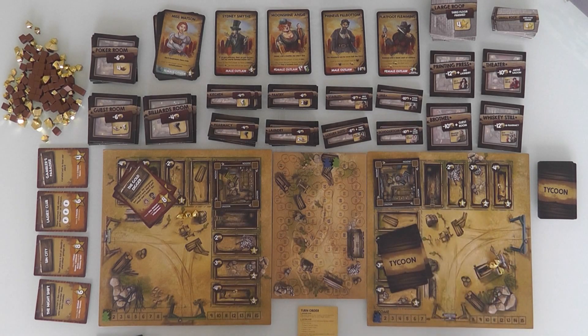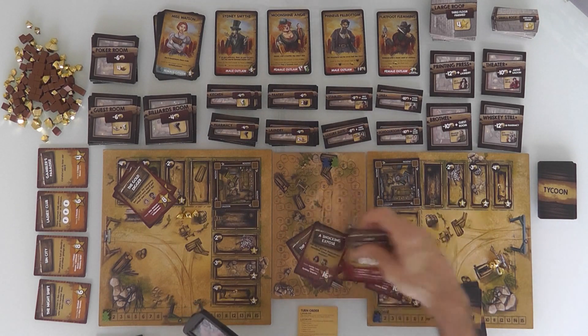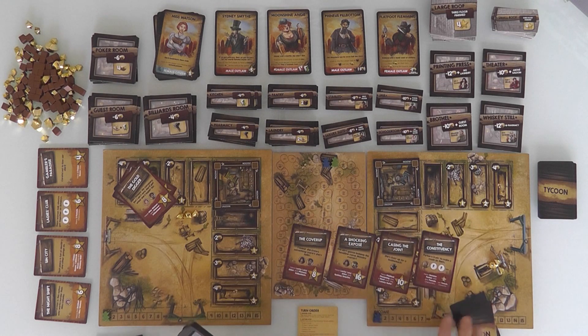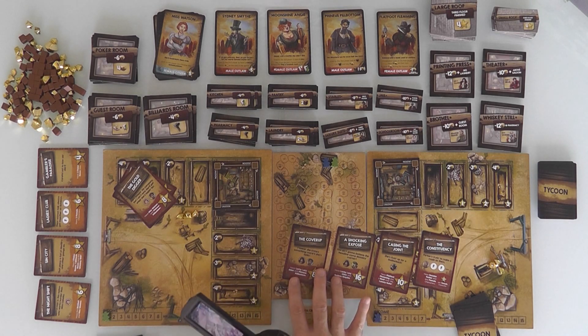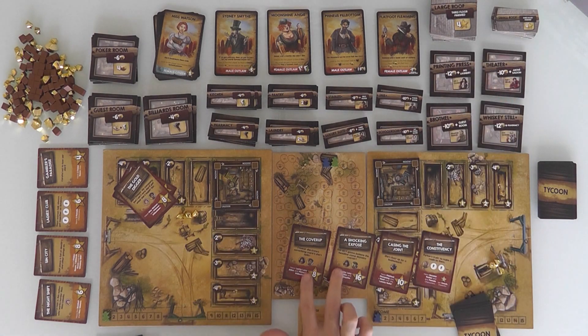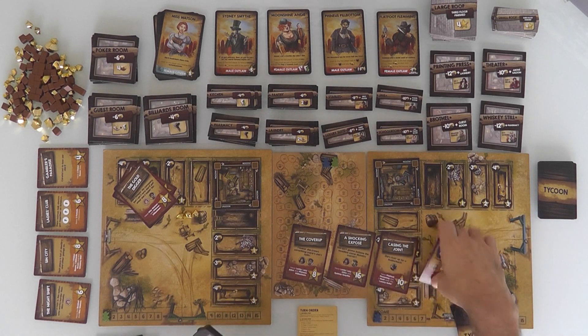Jen, meanwhile, had to pick two of her four. The Cover-Up needs Lucky Lucy Allen and Phineas Pillbottom and Sydney Smythe. Lucy Allen is a reporter — she shows up if somebody builds the printing press. So these two work together. If Jen goes after this and builds the printing press, she's halfway to completing both of those. And this one's 16 points — that's a pretty big deal.